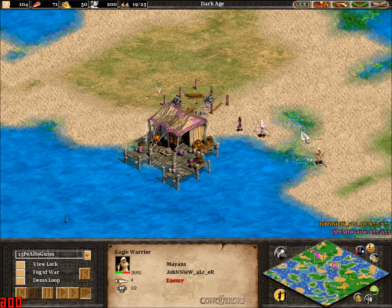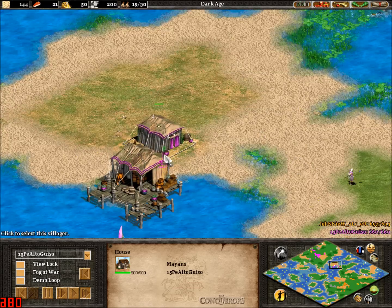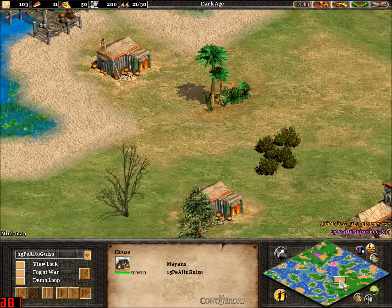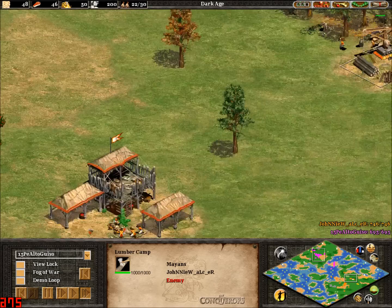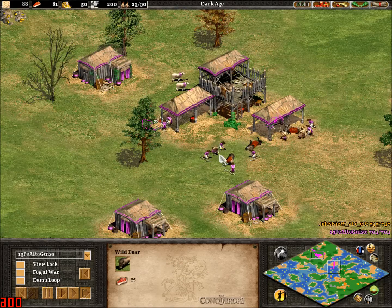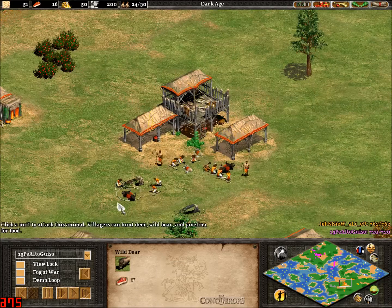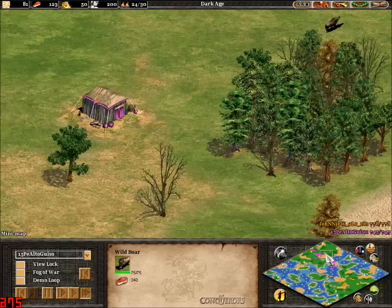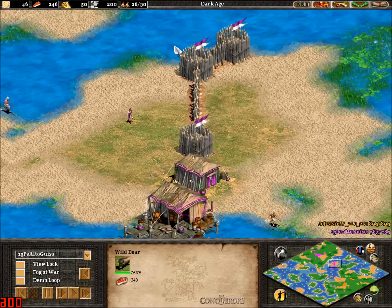Coming up here and getting up on this Eagle Warrior. Good plan, and taking over this middle section quite early on. He's going to want to get down there and take out everything around this dock as quickly as possible. We are looking at two boars already in, and three boars in over here — so it looks like each player has started off with four boars. That is the beauty of Mega Random.